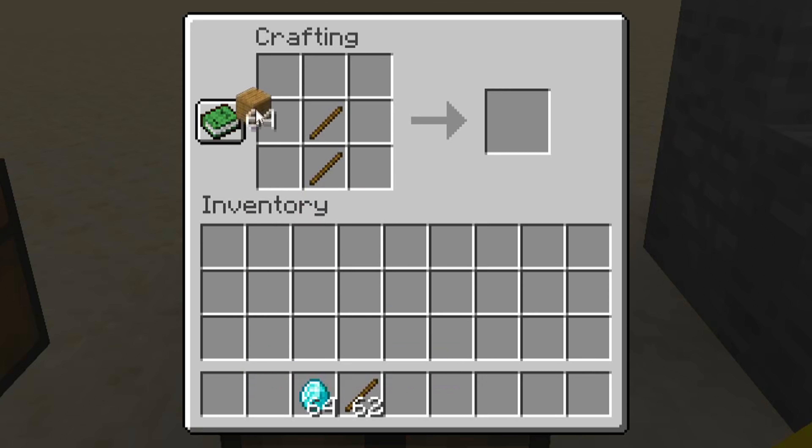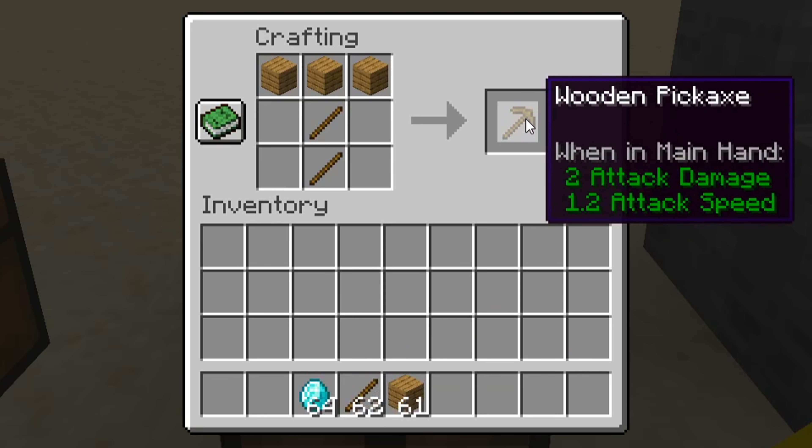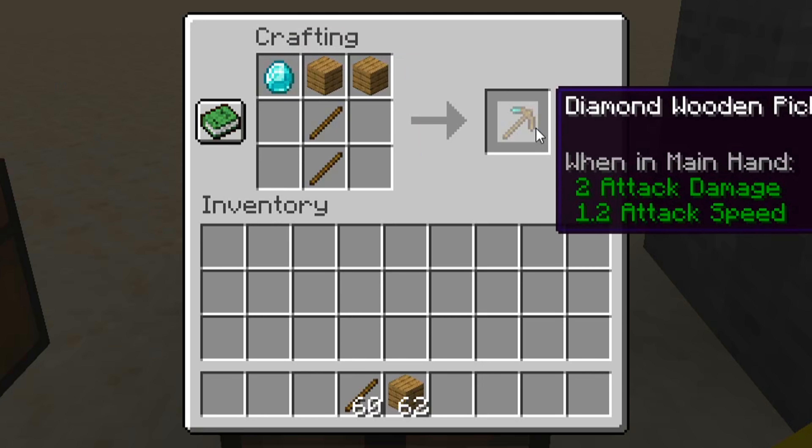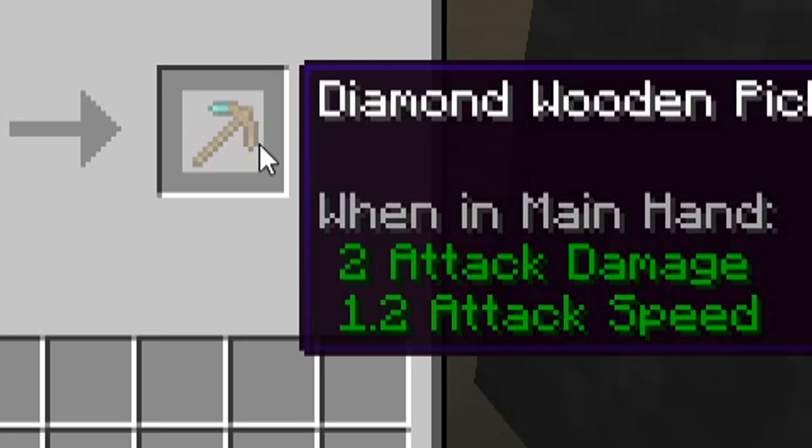We have the two sticks, we have the oak planks, and that makes a wooden pickaxe. We have our diamond pickaxe, but let's assume we just have one — for some reason, just one. Got our sticks, and with one diamond we get the diamond wooden pickaxe.